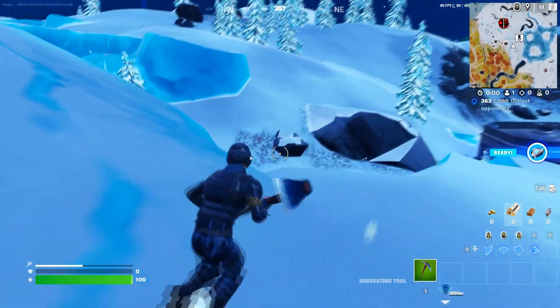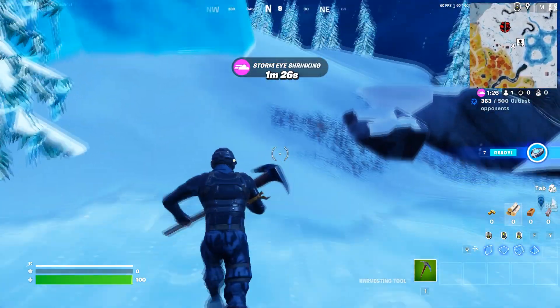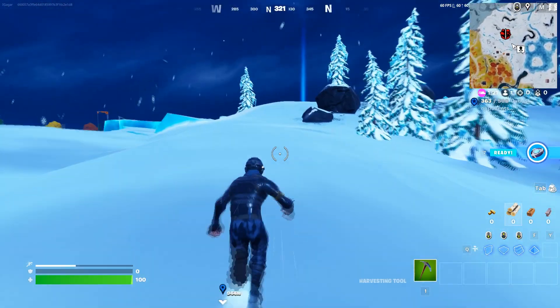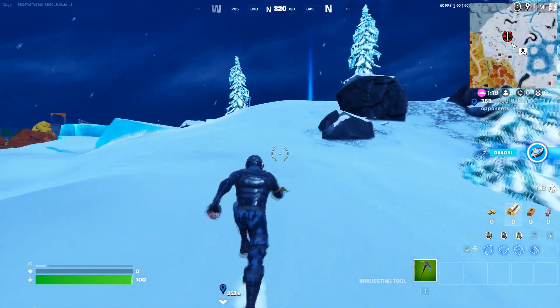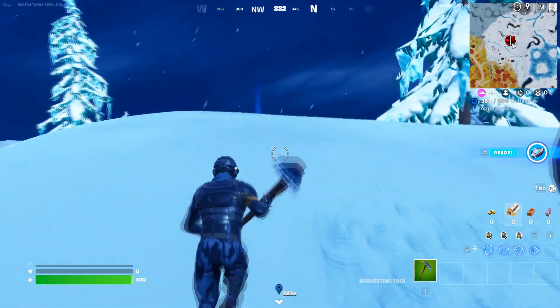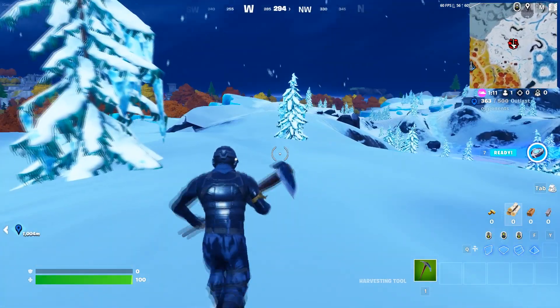You just need to sprint. As you can see in the bottom left, that's your stamina. Run and then sprint, use your stamina, and there you go. It will fill up again — just wait a few seconds and do the same thing again when it fully fills up.